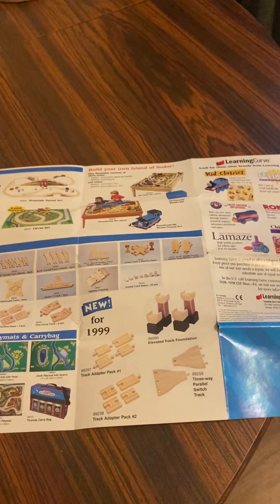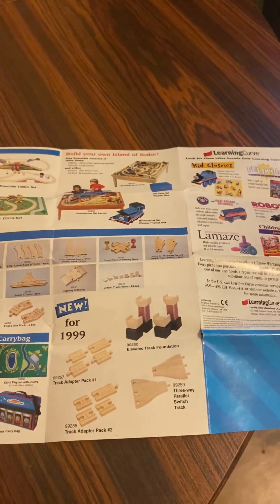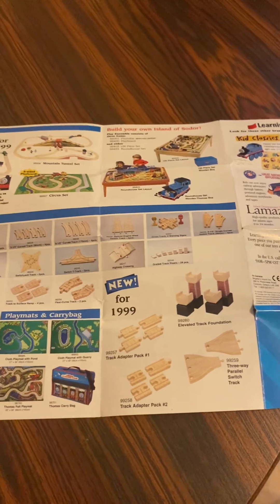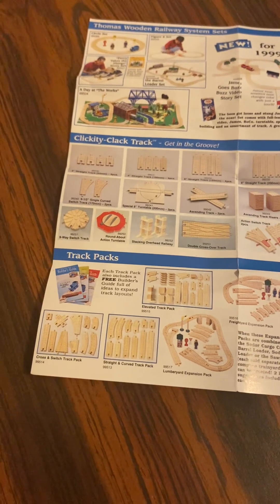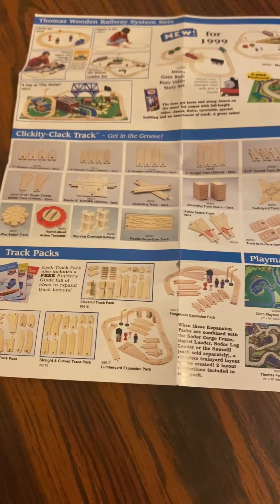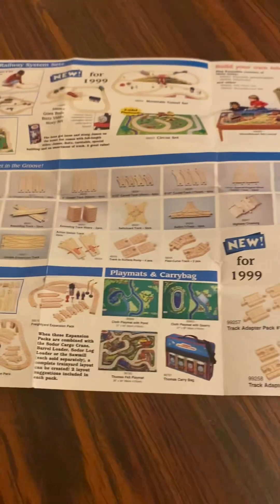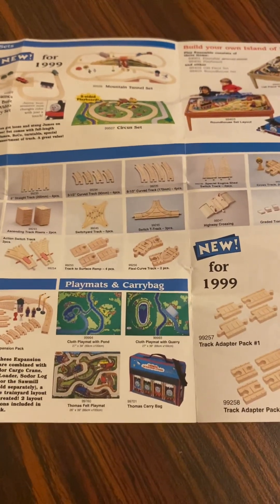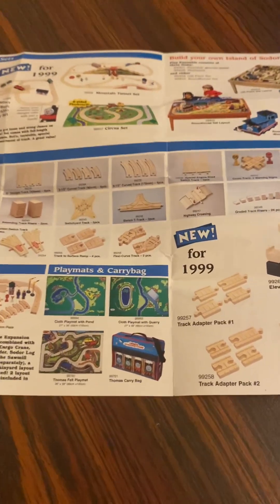New for 1999: track adapter pack one, track adapter pack two, elevated track foundation, three-way purpose switch track — I used to have these from a yearbook. Track packs on the bottom: cross and switch track pack, straight and curve track pack, elevated track pack, freight yard expansion pack, lumber yard expansion pack — it's kind of pretty cool. There's a playmat and carry bag, playmat on a quarry, Thomas with a playmat, and Thomas carry bag.